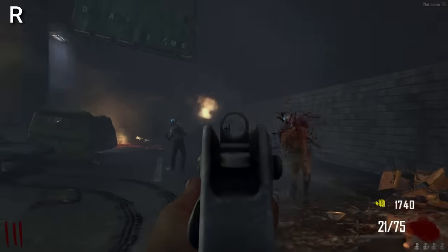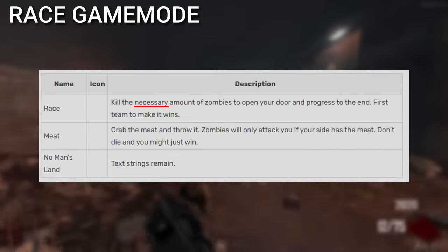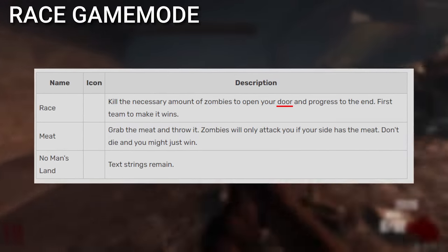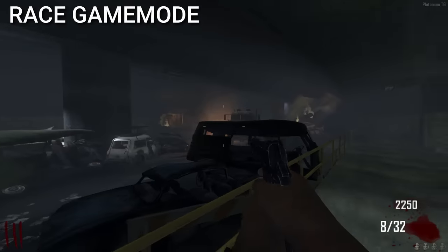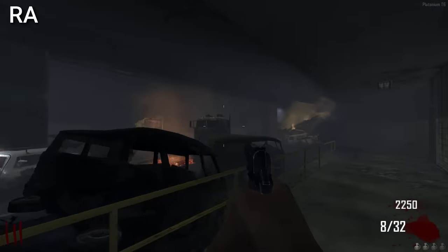There were two different game modes that would have been in Black Ops 2. The first one was Race: kill the necessary amount of zombies to open your door and progress to the end — first team to make it wins. It would have taken place in the Transit Tunnel and sounds pretty fun.